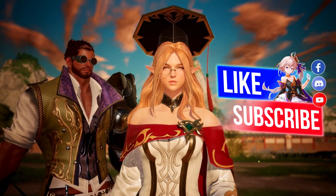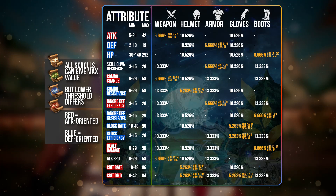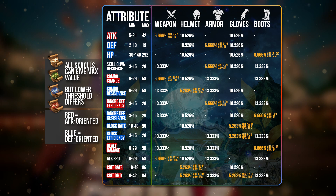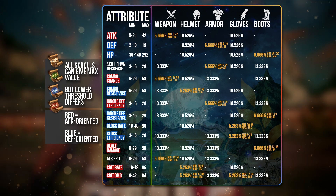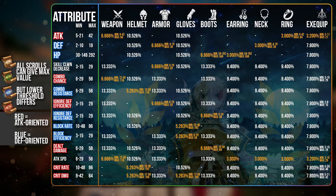This video is going to address all of that. But before that, I'm just going to show you guys this particular image — that is the rates and the chance of obtaining certain attributes and substats for the Weapons, Helmets, Armor, Gloves and Boots — basically all your equipment. What is different for the Accessories and Exclusive Equipment is that you can actually get almost all the attributes, unlike the various weapon parts where certain substats are excluded.